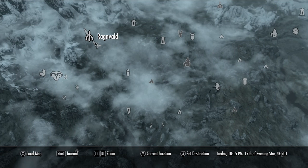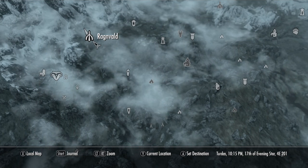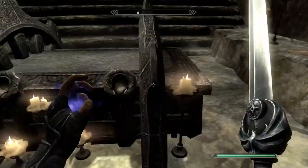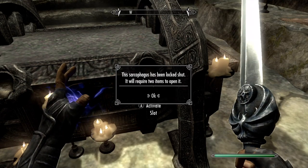So to get O-Tar you must first go to Ragenveld. Ragenveld is located north east of Markarth. As you make your way inside Ragenveld you will have to fight Draugr, so fight your way to the end and you will find the coffin.